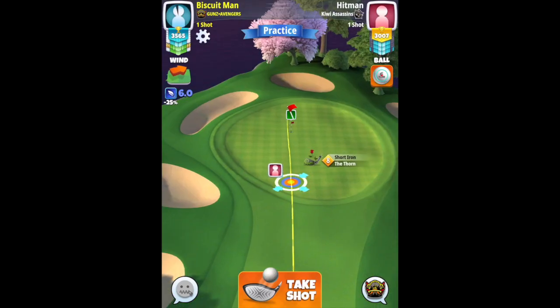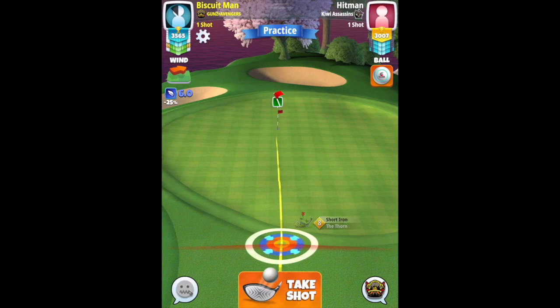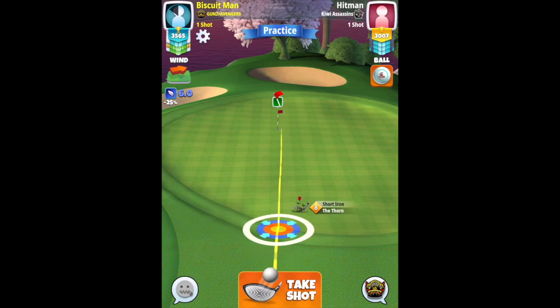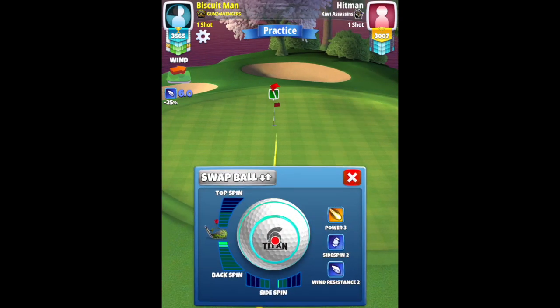The other option is of course you put a berserker on if you do have plenty of those to use. For the second shot, going with the thorn and I'm going to count up rings from min so that I'm aiming on the green. I count up 7 rings from min, then apply backspin as needed.